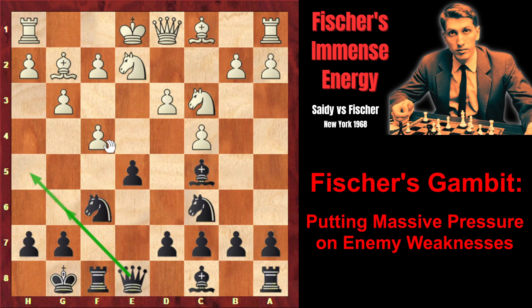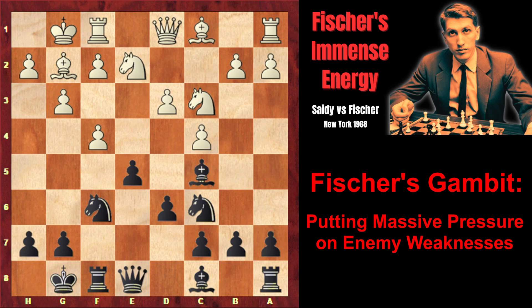So after queen e8, as fxe doesn't work anymore, white simply castled kingside. Fischer plays d6, opening his light-squared bishop's diagonal. And now that the pawn moved away from e3 to f4 and the bishop is strong again, white decided to exchange this strong bishop — because its pressure is very unpleasant — and white played knight a4, attacking the bishop.